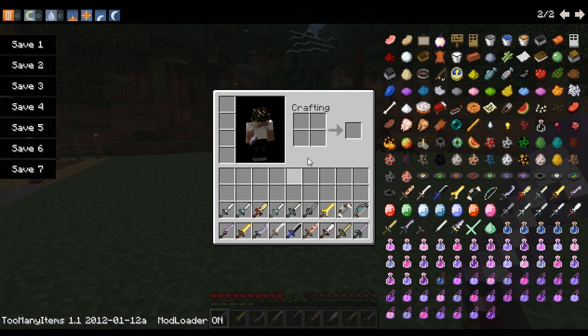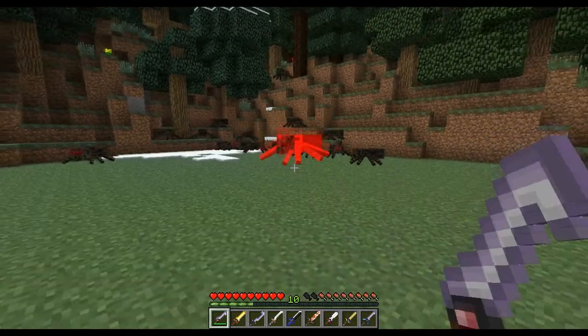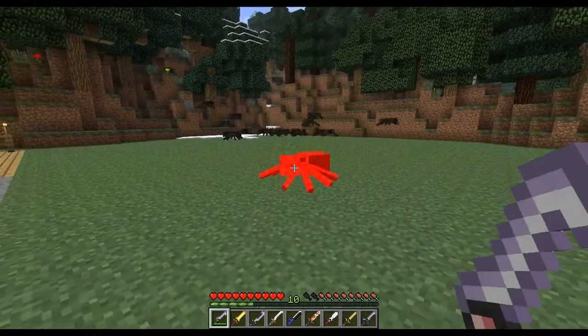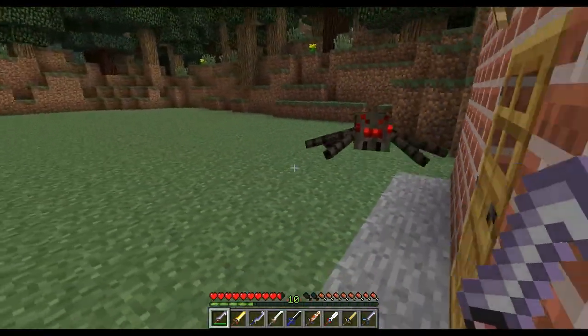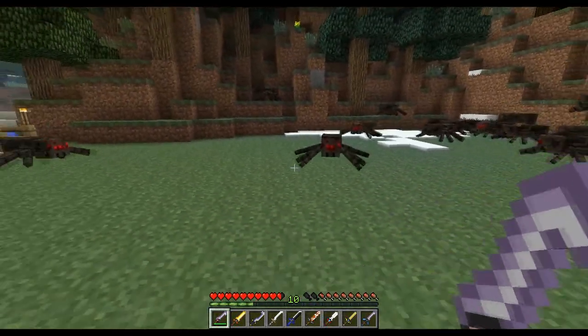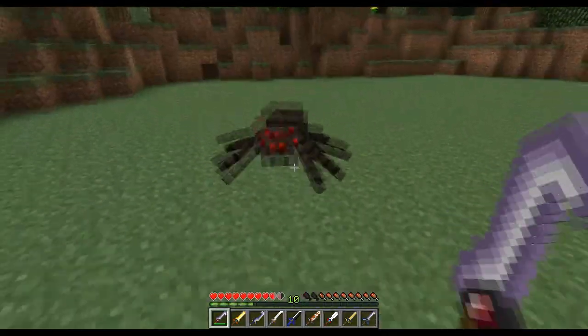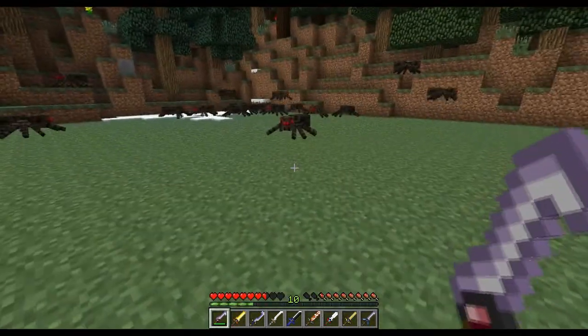To test these swords out, I'm going to attack spiders because they're alive in daytime and won't attack me unless I go after them. The Vanol Rapier will poison anything you attack. So let's test this one out and see how long it takes to kill a spider. It should be poisoned now — I'm not sure if it's getting damaged at all. You can actually block with this sword too. I don't actually know if it was poisoning it or not.